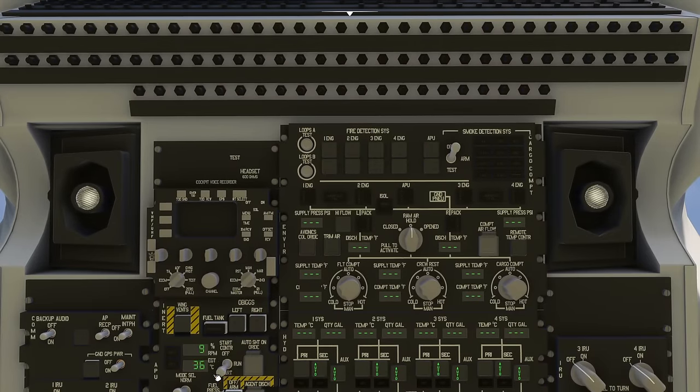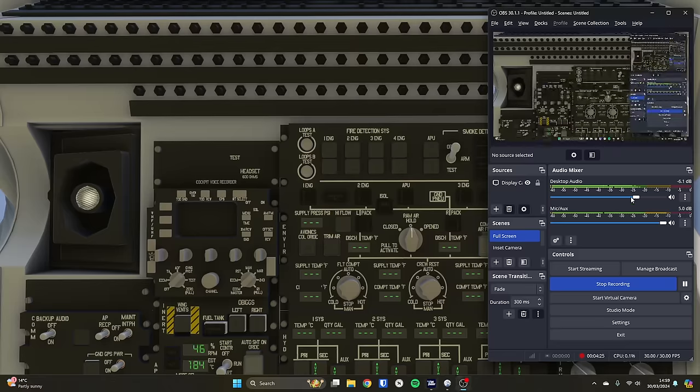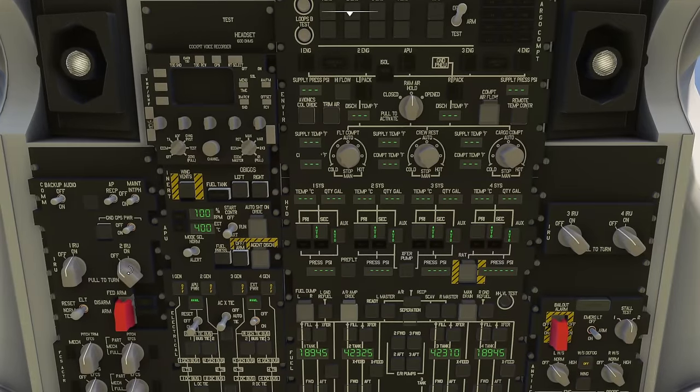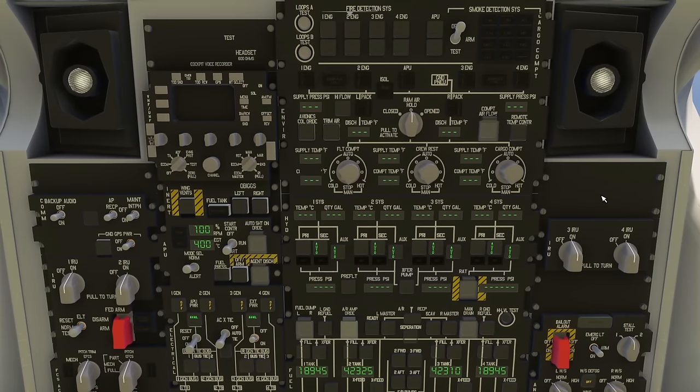We press it twice - it comes down and you can see the APU is starting up and you'll start to hear fans come on. We wait for the APU to get to 100%. While we're waiting we can pan down a little bit and turn on the IRS system - this is the inertial reference unit which tells the airplane which way up it is and where it is. So that's 100% now and we can go to APU power and go to on.